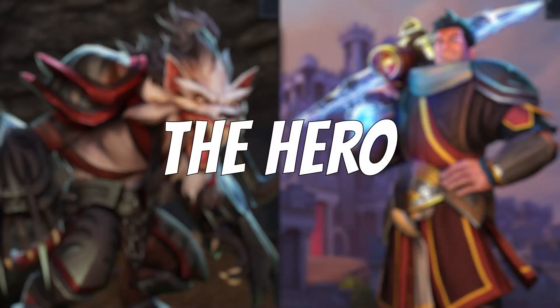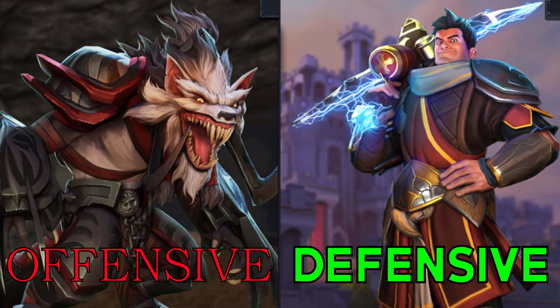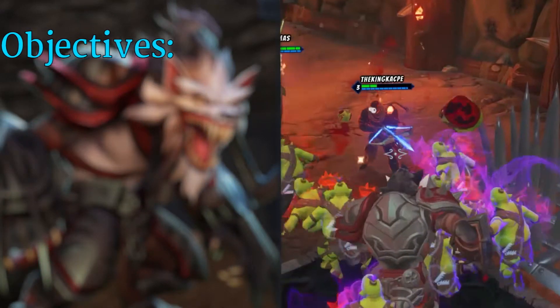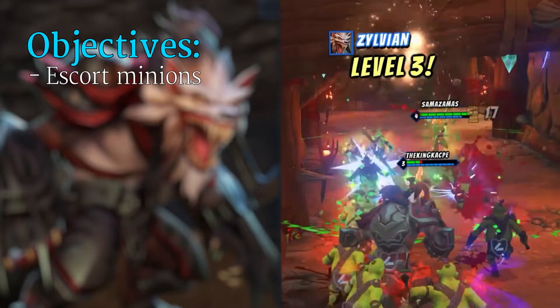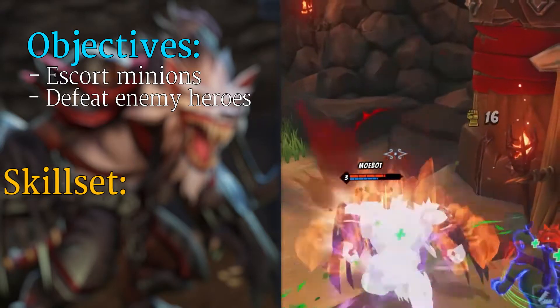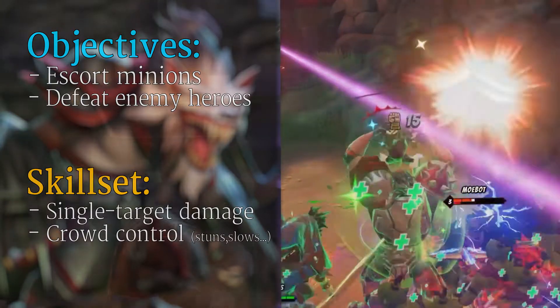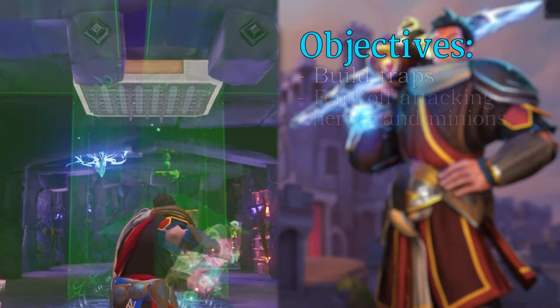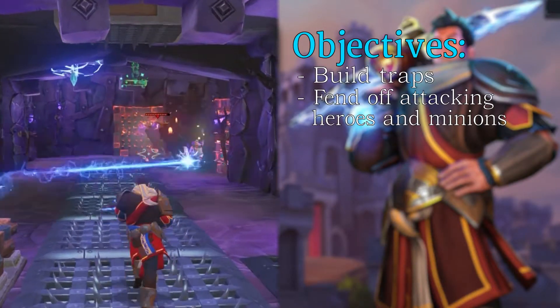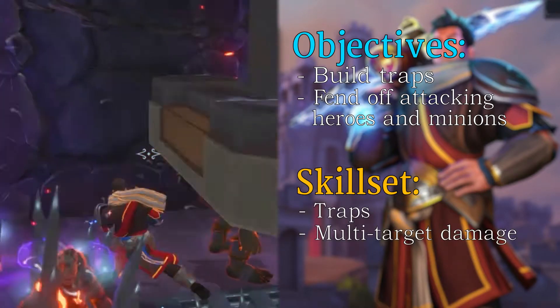Your selected hero will either be an offensive or defensive hero. Offensive heroes' job is to assist their minions in reaching the enemy's rift, mainly by killing the defending heroes. An offensive hero's skill set is focused mainly around single target damage and crowd control. Defensive heroes' job is to use their traps and abilities to stop the enemy minions from reaching their rift. A defensive hero's skill set is focused around traps and multi-target damage.